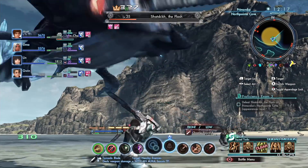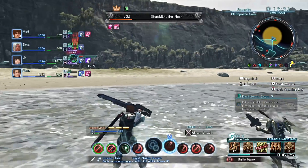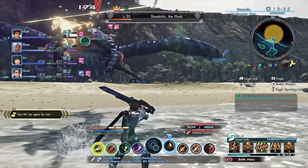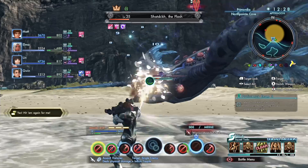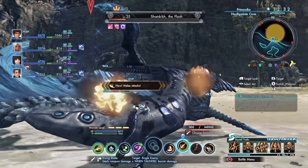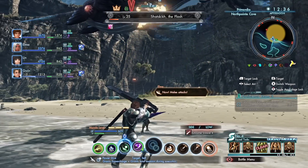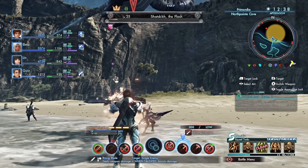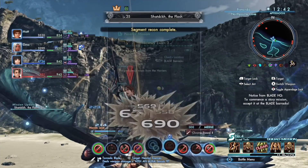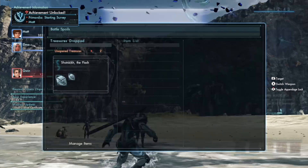I'm not even doing that good of a job with my combos and I kind of wasted my overdrive. How did he get all the way over there? That is so random — I've never seen that happen before. But even though I'm not doing everything optimally, this guy is already almost done. Maybe one more attack and he should be out of here. There we go — proficiency exam three has been completed.